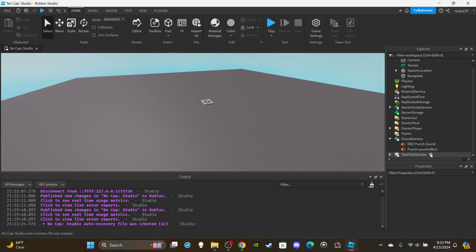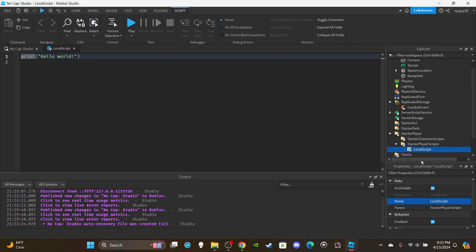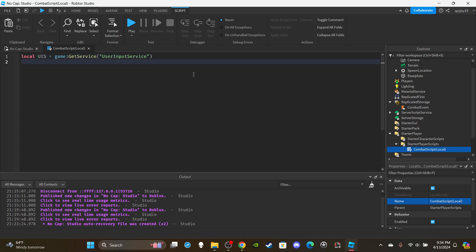First, I've got some punch sound effects in Sound Service — you can get them from the toolbox. Then I'm going to insert a Remote Event into Replicated Storage and rename it to CombatEvent. I'm then going to open up StarterPlayer, insert a LocalScript into StarterPlayerScripts, rename it CombatScript (local). I'll delete print Hello World, and create a variable for UserInputService: local UIS = game:GetService("UserInputService"). Then create a variable for the combat remote event: local combatEvent = game.ReplicatedStorage:WaitForChild("CombatEvent").